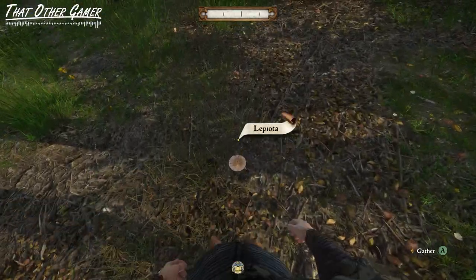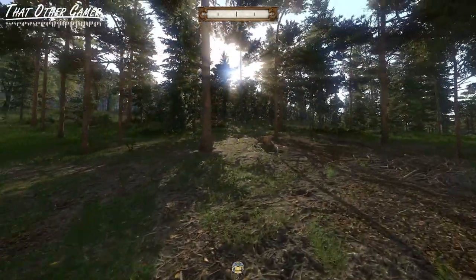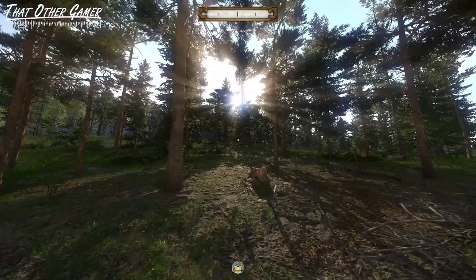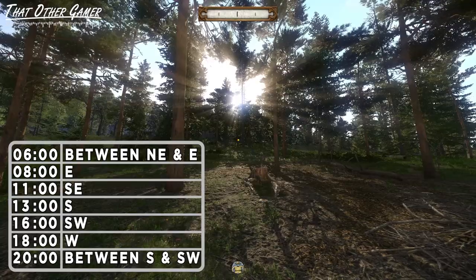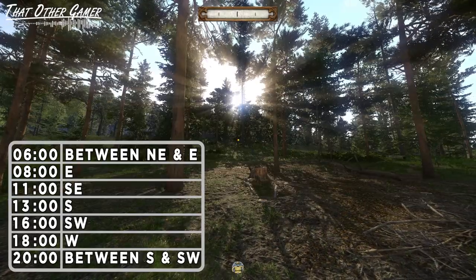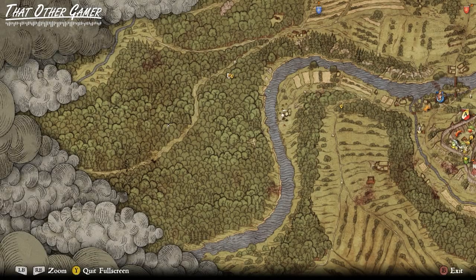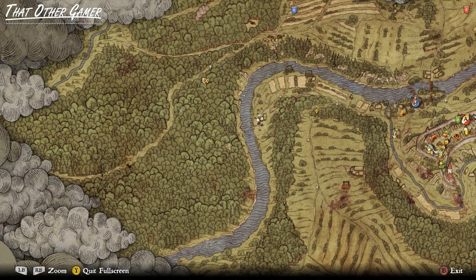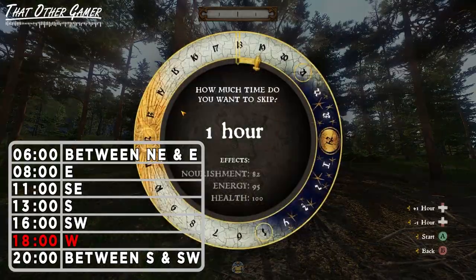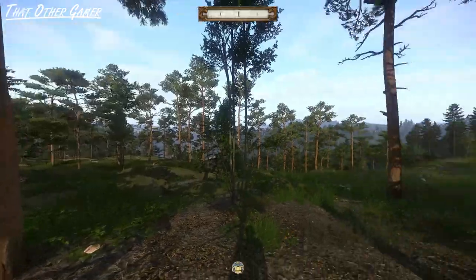But when it's time to go back into civilization, we can use the compass once again — this time using the sun as our guide. What we have here is a table of the sun's direction in accordance with the time. I will leave this text in the description so you can reference it if needed. Here's Henry who just finished gathering mushrooms in the forest west of Rattai and now wants to go back to the charcoal burners camp. Upon checking the time, the direction of the sun indicates he is facing west, and therefore only needs to head in the other direction.